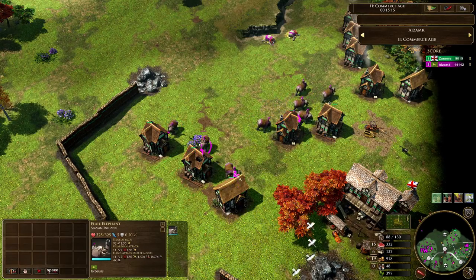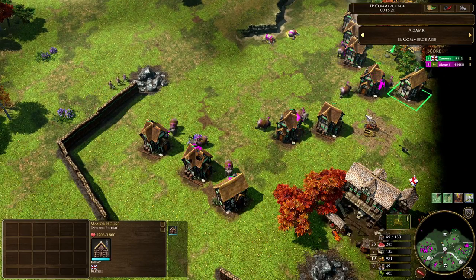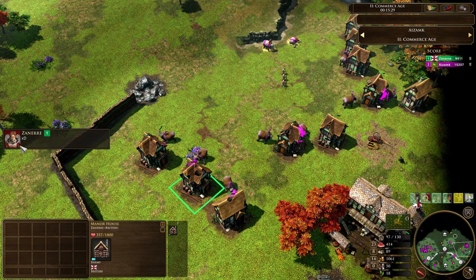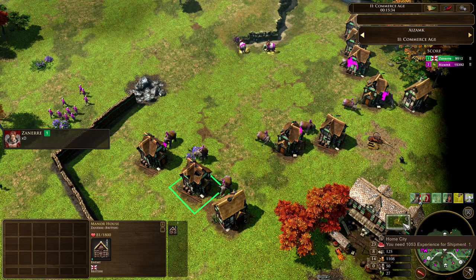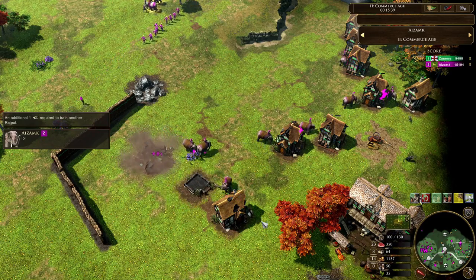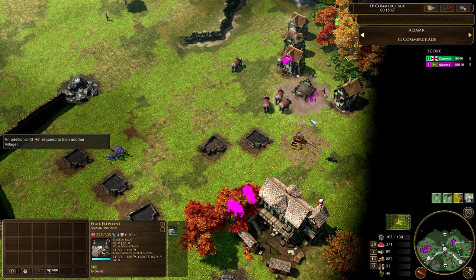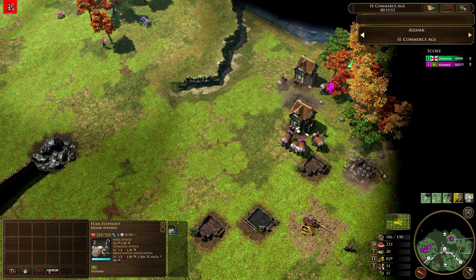Azamk now splitting up his flail elephants onto every single manor house in Zanir's base — you know what, we're going to focus these down one by one. That's exactly what happens. This is going to be a huge amount of XP for Azamk. Zanir in the chat saying XD. Let's watch this shipment come in — watch how quickly it goes when all of these houses pop. One... two — you can see just how much that's going to accelerate it. Three, four, five — look at how quickly that's going up. He literally just got half a shipment right there just from those manor houses. Almost got an entire shipment just off sieging manor houses in the base.